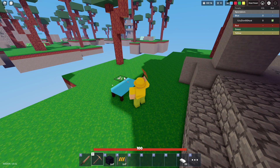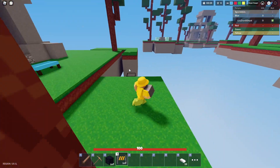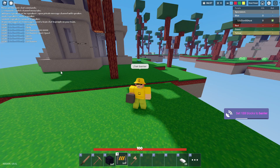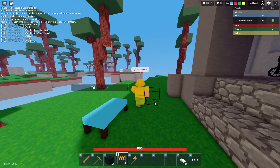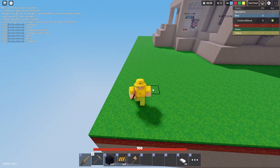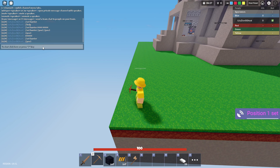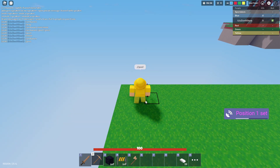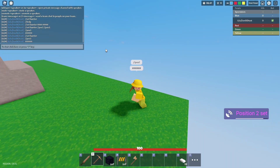They are a one-tap from the host. To actually create an entire barrier, you need to set a position for number one — that is very easy. You just do slash slash POS1, and that sets position number one. Then you need to go to a second spot and actually set position number two. So go to your second spot and do slash slash POS2, and that will actually set your position number two.